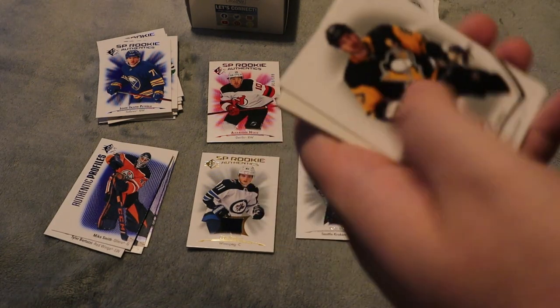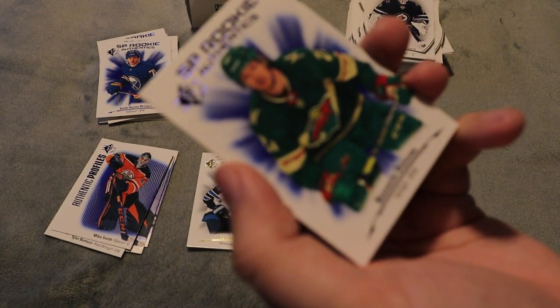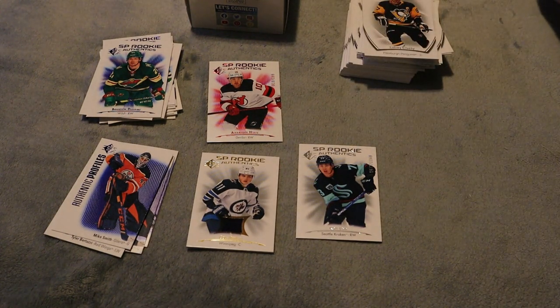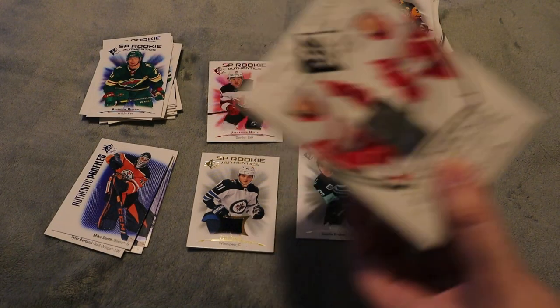Sidney Crosby — I keep getting his base cards. And Brandon Duhaime SP rookie. I like the SP cards because the rookies have a nice blue design even for the regular ones. Overall I just like getting the numbered cards and jersey cards. We are on to the last box now.